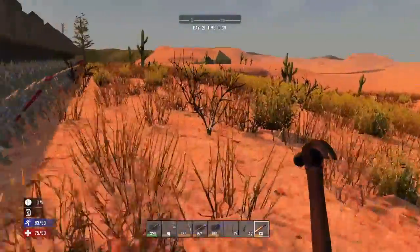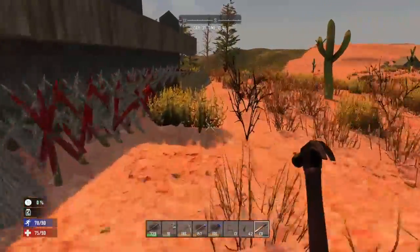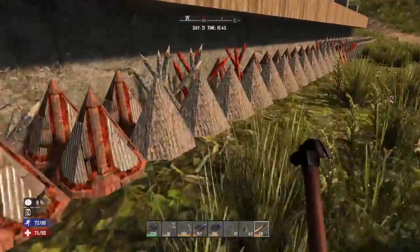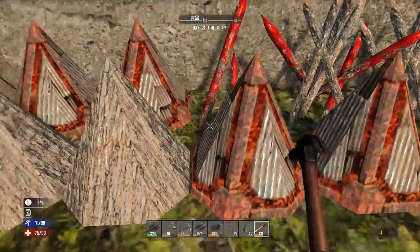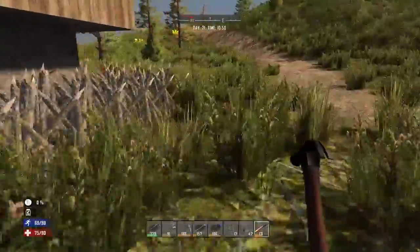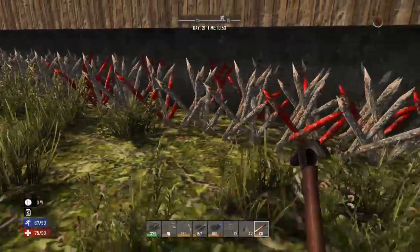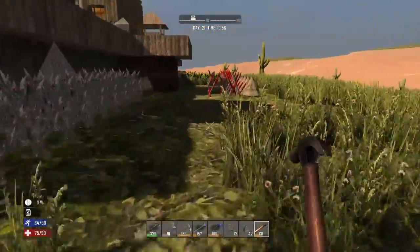I replaced all the wood spikes with the wood log spikes where I could and upgraded them. A couple here — these'll hold up quite a ways. But I am out of iron, so there's not much I can do. These wood ones probably won't last a night. These are a thousand each, and I got a couple over there that I upgraded — I believe they're two thousand once they break down. But this is gonna have to do it for tonight.